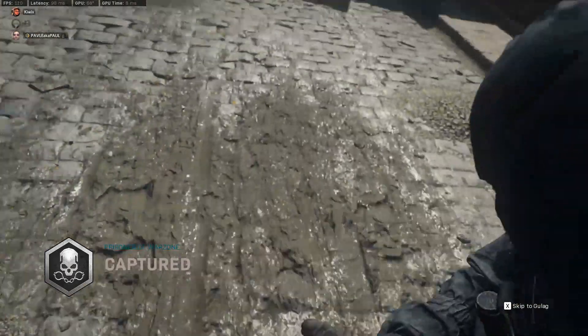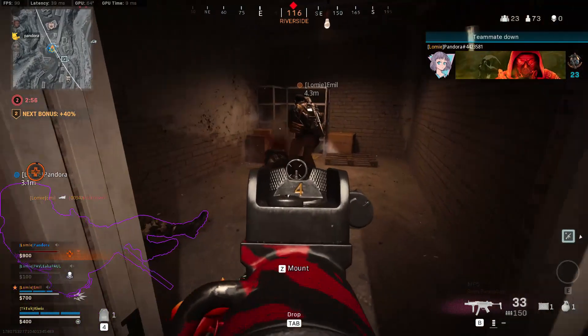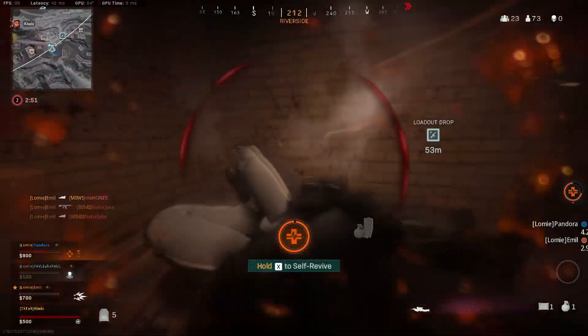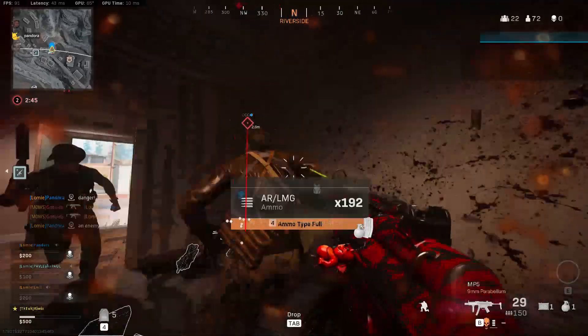To download Timer Resolution, go to the link in the description and hit download. Once downloaded, extract it onto your desktop and open it up. You'll see a window pop up — click the Maximum button, which cuts Windows latency and input delay in half. Two important things: you need to open this program each time before you open your game and leave it open until you stop gaming. Close the application after you stop gaming because it is constantly pushing your CPU.